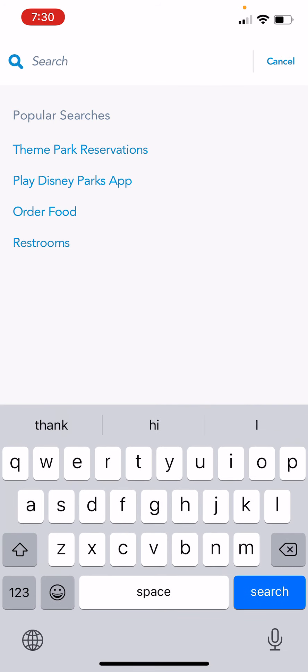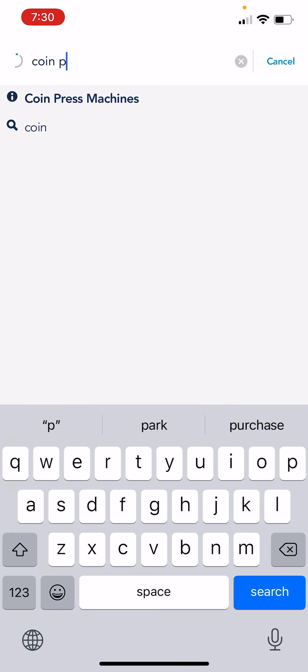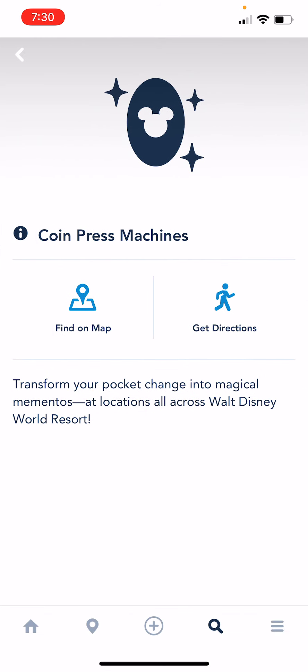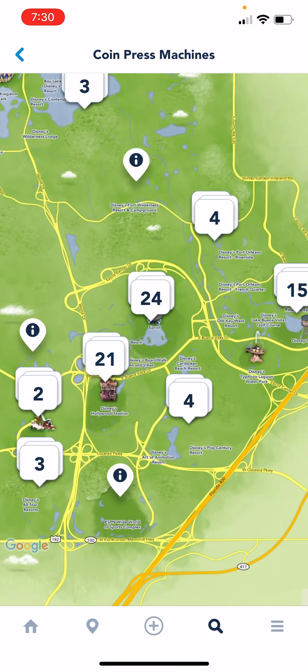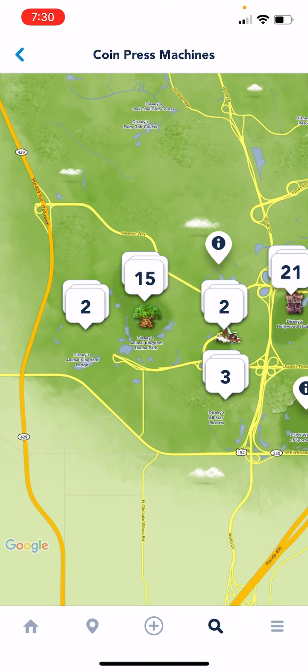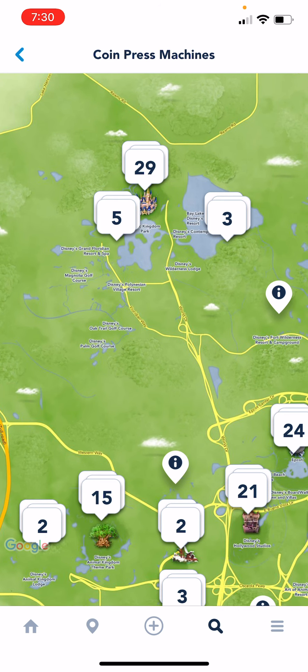Click on your magnifying glass at the bottom, then click in the search bar and put in 'coin press.' There we are — you don't even have to type it all in. Click on 'coin press machine,' click 'find on map,' and there we are — bibbidi bobbidi boo, as simple as that! Now it doesn't just tell you where they are in the parks, but also shows you all the different resorts.